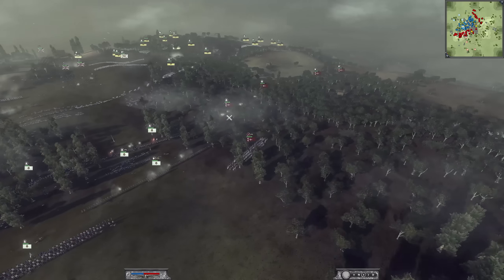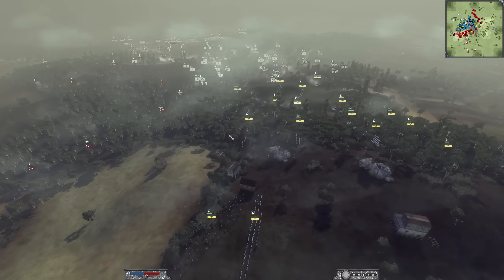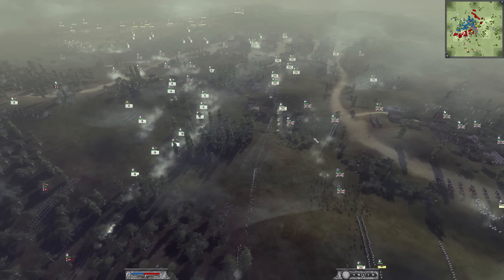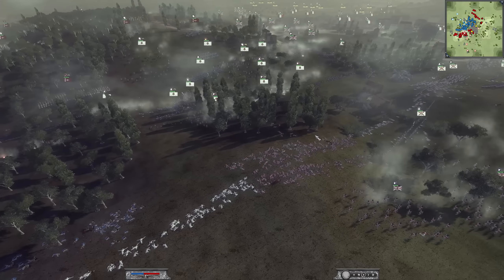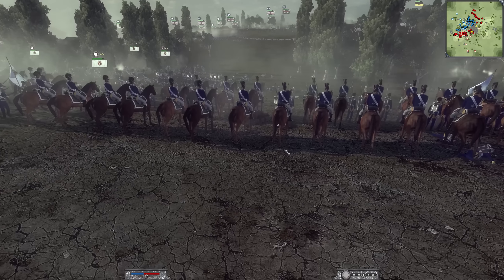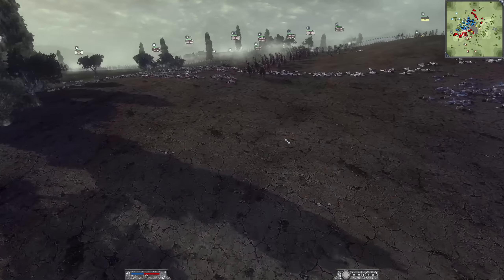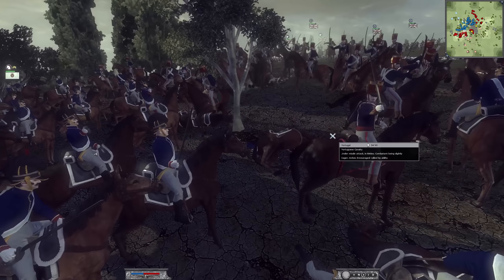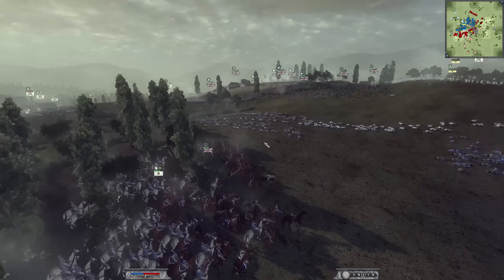We have a cav sighting — we might be getting a cav charge. Let's see if he goes in for the kill. There is a gap, he could get these skirmishers. He is going for the skirmishers, threading the needle! And he's got it — not the greatest of charges because it's uphill, but he's going to do some damage and keep pushing. He's going for lights all day, baby. He's about to turn out the lights — get it? Because they're light infantry.